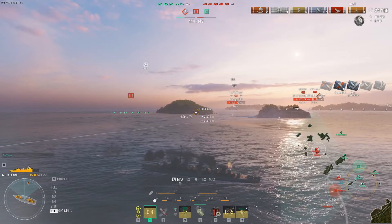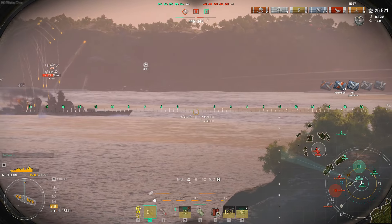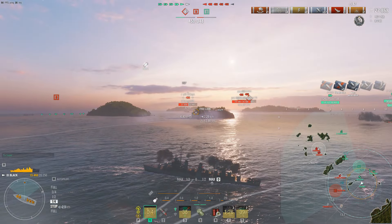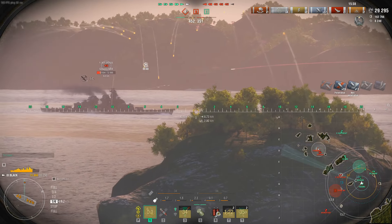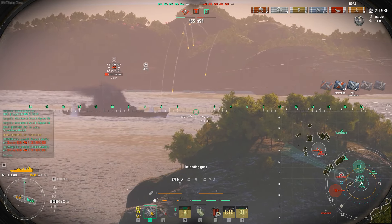Use that tactic, analyze it, pick it apart, and make it better. Now we're basically doing free damage on the FDG. He has no real support — the Chung Mu is out of position, and the Kronstadt in the bottom left corner is also out of position. He's pretty much a shooting gallery, dead stick in the water.